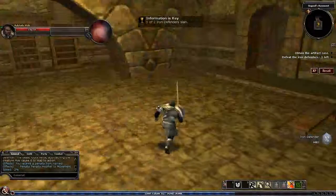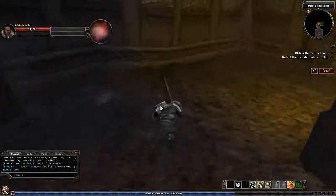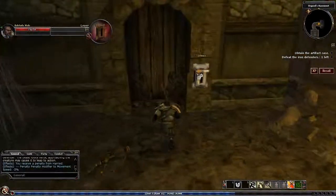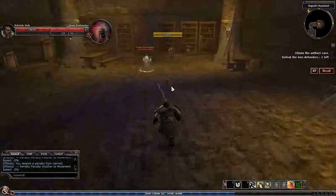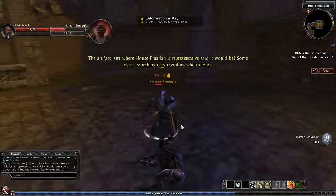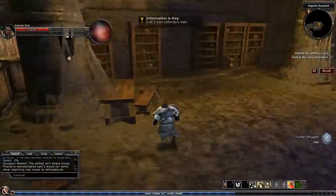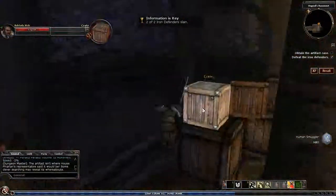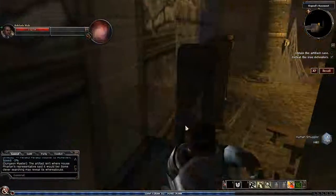One of the people I met in the pub has told me that this artifact case, which has recently been shipped in, is being stored in Osgood's basement. So what I've got to do is basically go and steal it. Pretty much, that's the mission.